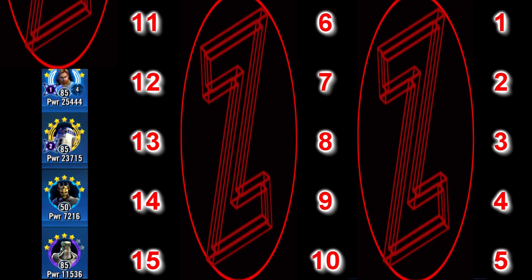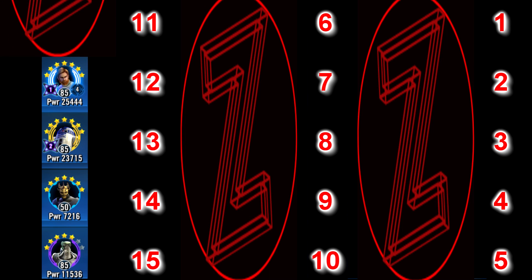At our number 12 spot we have the one and only General Kenobi, who's been a dominant character since his release, taking part in many many metas and he's still present in one of them to this day. He's a very safe investment because of having such a universal kit that can transition into so many teams. Taking him to Relic 7 is a relatively safe bet as he's always going to be relevant. He's currently a key player on the Padme team, and getting around him is always the top goal, so making him even harder to kill with Relic 7 is going to do wonders.